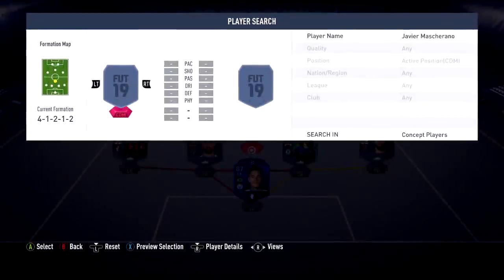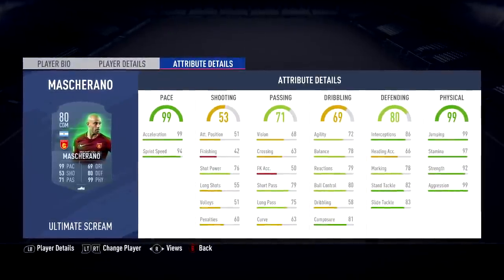For CDM, I'm going with Javier Mascherano Scream — 99 pace CDM, 99 acceleration, 94 sprint speed. He's going to be the CDM of choice in this team, at least in the starting 11. He might be rubbish, we might have to take him off, but we'll see.